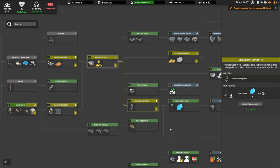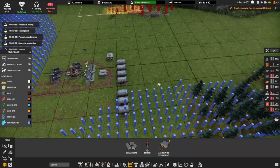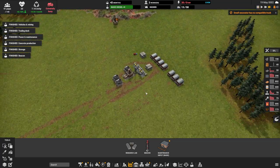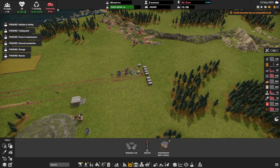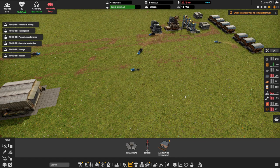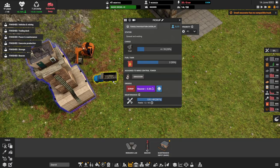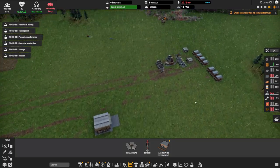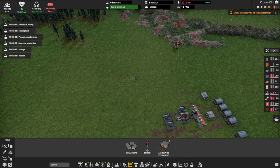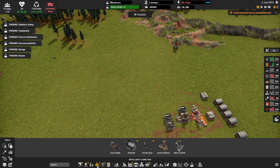We need to get to construction tier 2 and then get efficient concrete, which also means you need a groundwater pump to get the water. There's a close groundwater source right here, which is probably better to use. Our trucks are extremely busy, but we are making more and have a high priority set. Now we have a dirt dump, so the mining is working again — whenever it fills with dirt, we can now dump it here. We'll need one for rocks here shortly.